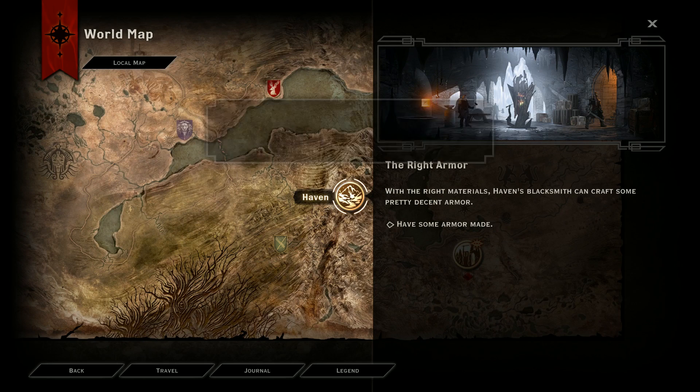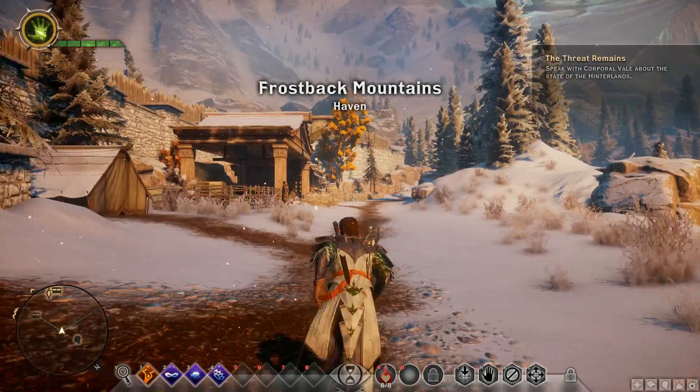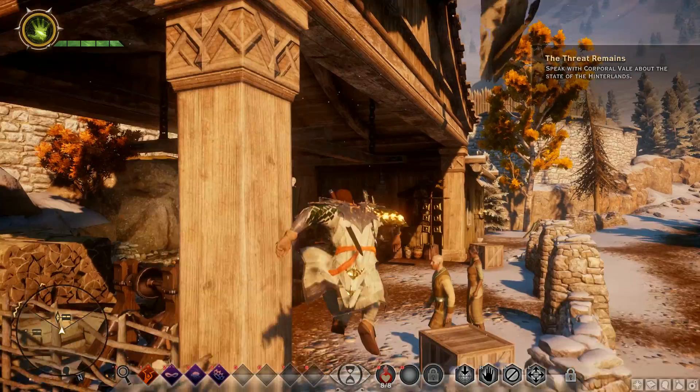First tip: the game basically gives you one free respec. When we say respec, we mean that you can reset all your skills and reallocate your skill points. In Haven, at the Blacksmith, you can buy an amulet for just one gold that will allow you to respec.